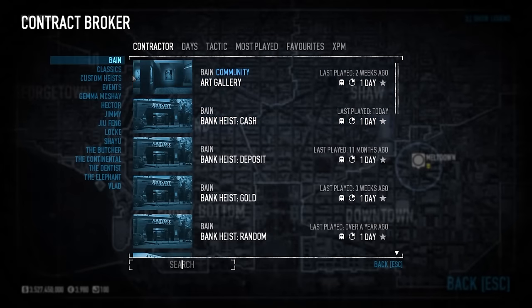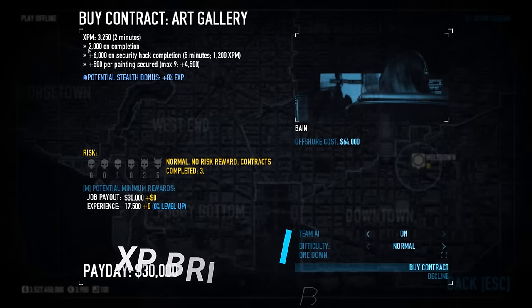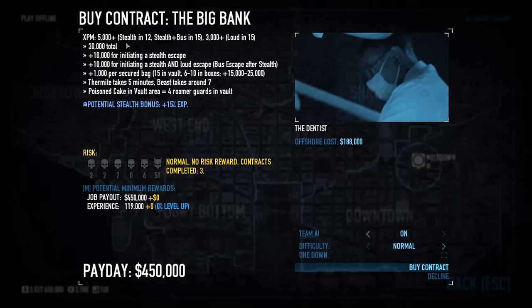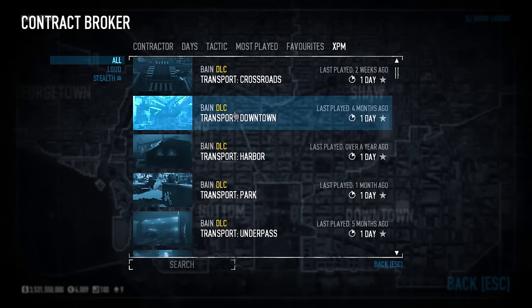XP Briefings is a mod worth having for those looking to maximise that experience grind, giving detailed XP per minute estimates to compare the efficiency of all heists in the game — a massive improvement on the often incorrect and confusing legacy system. You can now even filter heists by XPM, which is also a very useful tool.